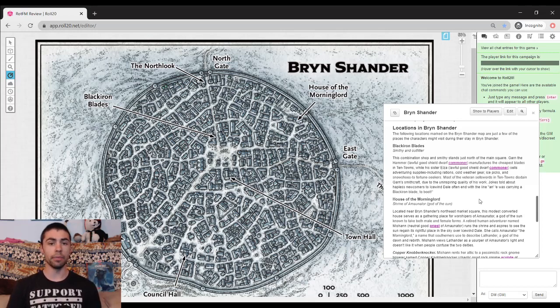First up, we have Black Iron Blades, a combination shop and smithy owned by Garn the Hammer and Elza. They sell normal items as you'd find in the Player's Handbook, but there's a little sentence that says they produce the cheapest blades around — specifically, Garn the Hammer makes these crappy things. There's even a joke told about newcomers to Icewind Dale: often people meet their end carrying a Black Iron Blade.